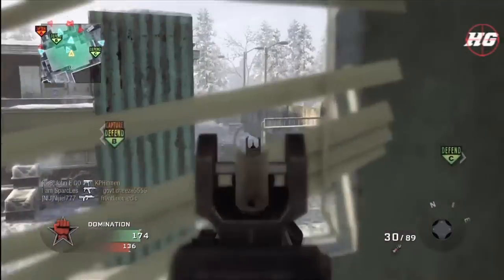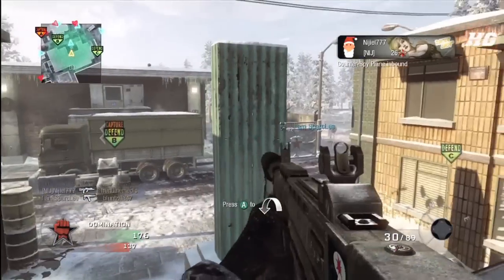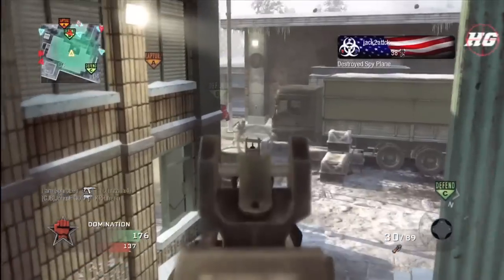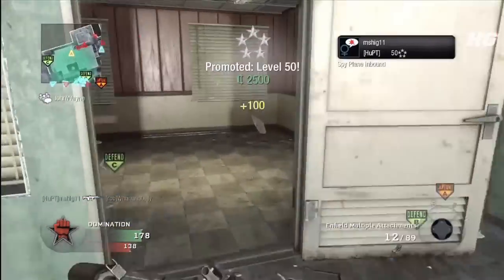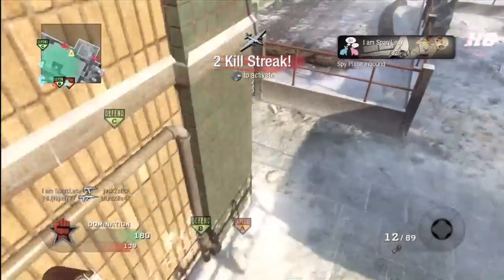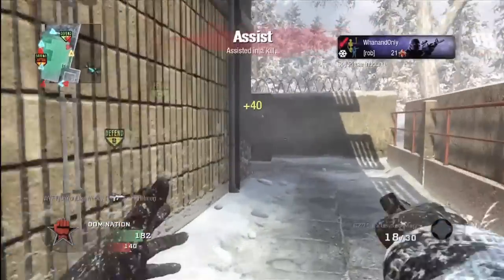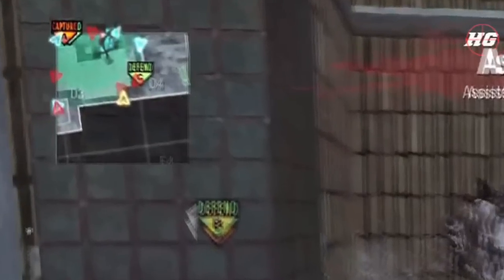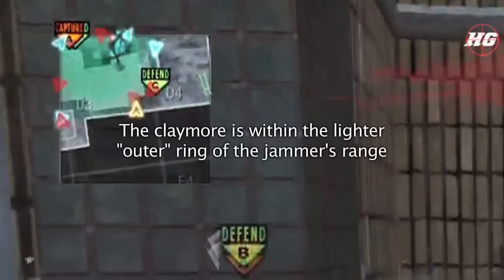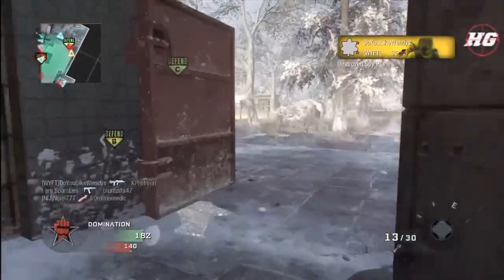As you can see on the map, I have the jammer placed near the B flag in the middle of the map, so anyone near or around the flag will have their radar at least slightly scrambled, giving us the advantage. I chase two guys down the alleyway, run out of ammo, switch to the pistol, turn the corner — and there is a claymore waiting for me. But it's right within my jammer's range, so the claymore is disabled and I'm able to chase the guy down and get the kill.